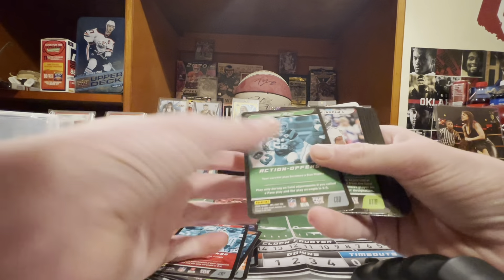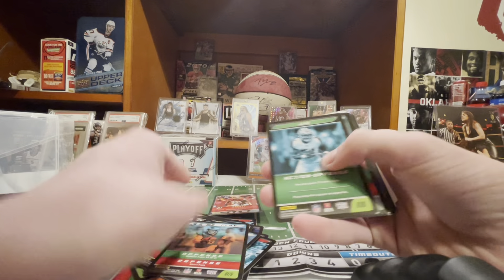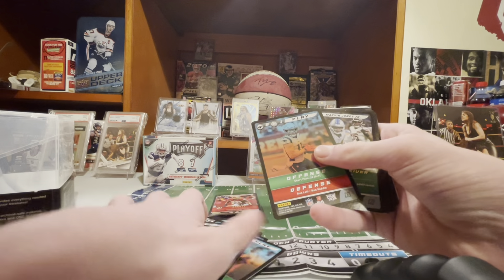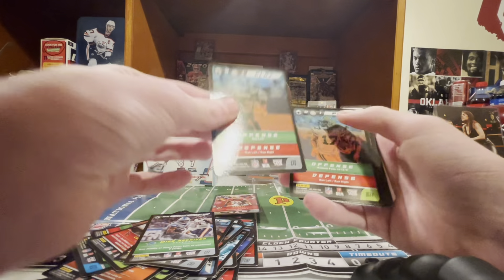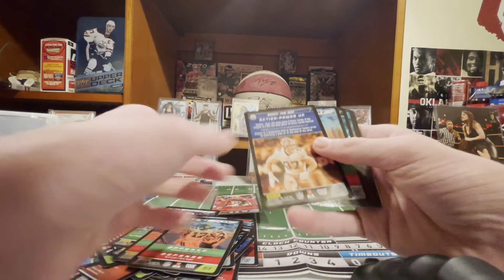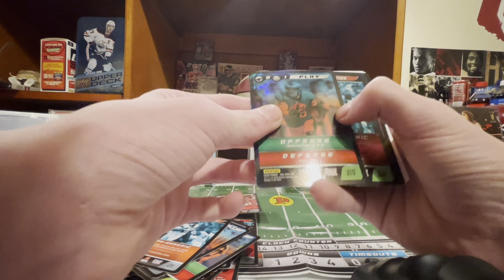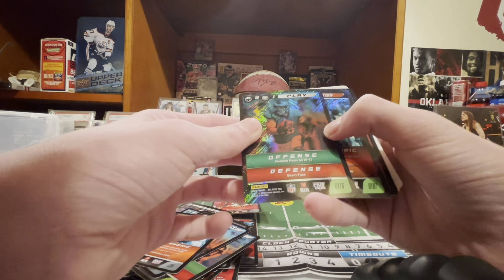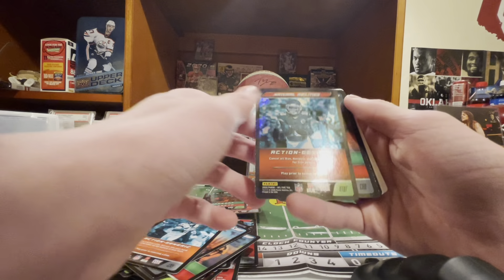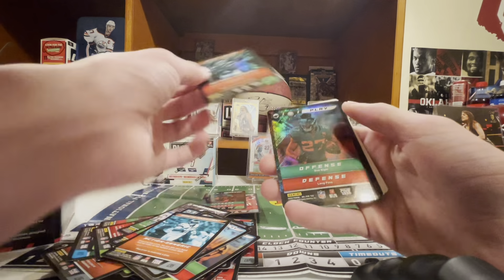Either rookie need Joe Burrow but those got Gardner Minshew. They should make more cards like that with players on offense or defense, run or whatever. Almost to the foils — you got play defense, offense, medium pass, 40 defense, short pass — just nuts. Tyreek Hill.